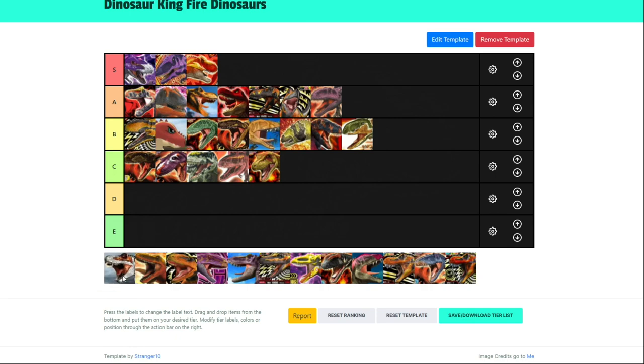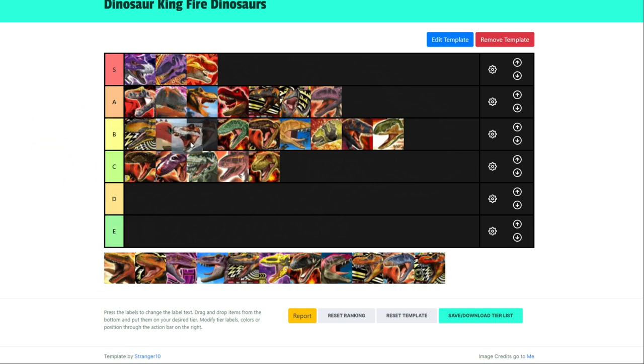The normal Gigas — I'm going to put it above Terry, actually. I'm not sure, but these two might actually have the same attack stats. Actually, I'm going to put it below Terry, because the Super Attack type Terry does have more attack than Gigas. However, Gigas's attacks are a little more balanced, so it does have the versatility. For the fact that Terry has more attack with its Super Attack variant, I'm going to put Terry higher than Gigas.